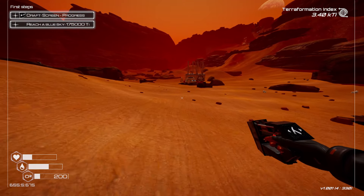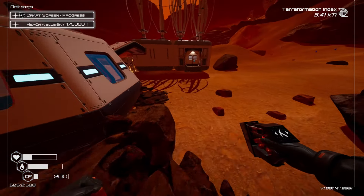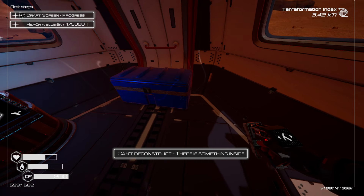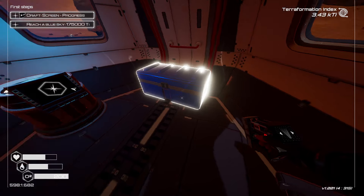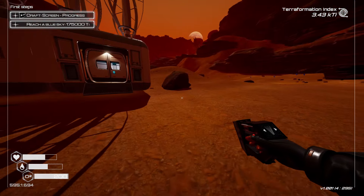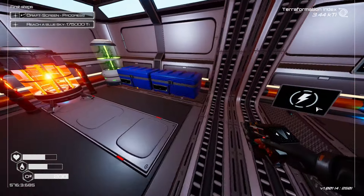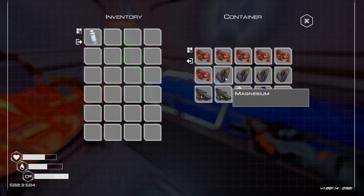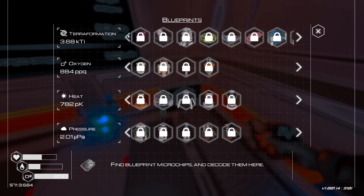I don't know how big the world is yet since I've only played a couple of hours in the demo and a couple of hours now in the 1.0 release. But so far I'm enjoying the game and plan on trying to finish it. I'm curious to see what's been added since I played the demo — there have been seven major updates in the two years of early access, and then the big 1.0 update. There's a ton of stuff to unlock via the Terraformation Index.